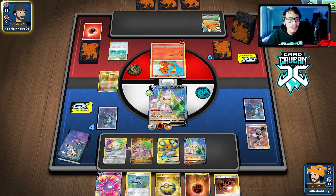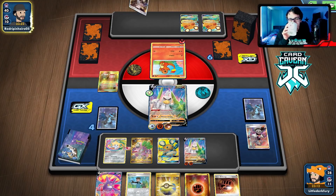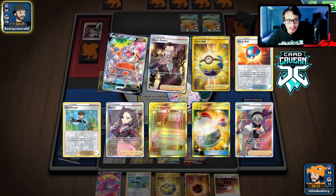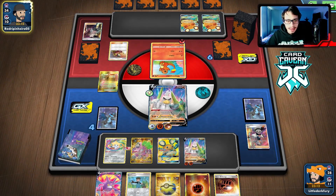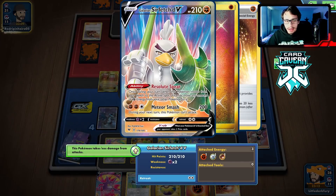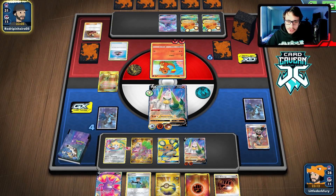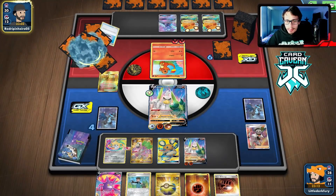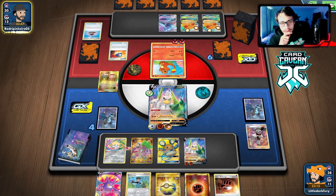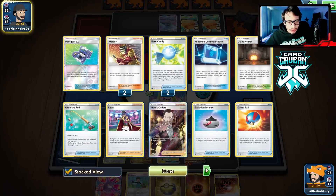Here I am saying I hope they don't have their one-of Ordinary Rod, and they had it in their hand. Maybe we should have been Rhyperior and just gotten rid of their energy with Drill Run right there — we might need to knock out the Dedenne. They have no Leon in the discard — only got one. That's 150 damage, so they're not going to knock out my Sir Fetchy. We could potentially retreat and find a Boss. I want to get a Boss knockout on the Oricorio again to slow them down.